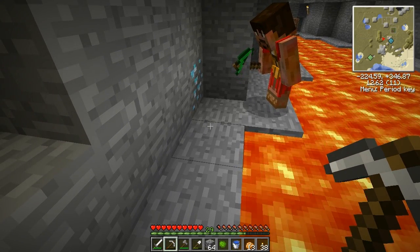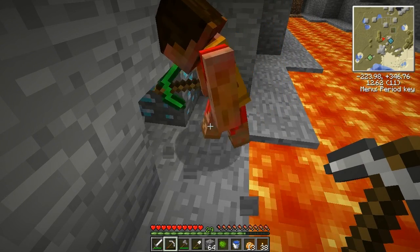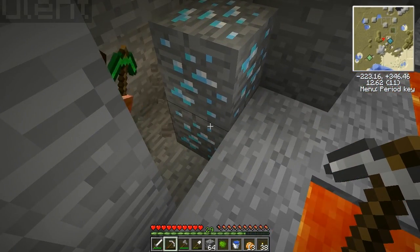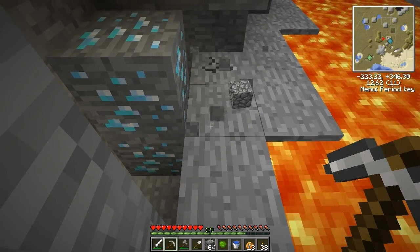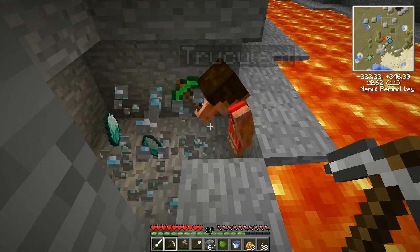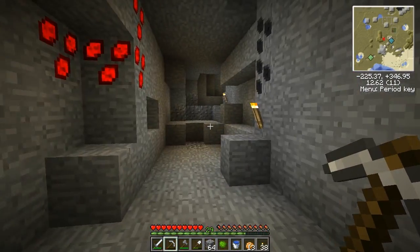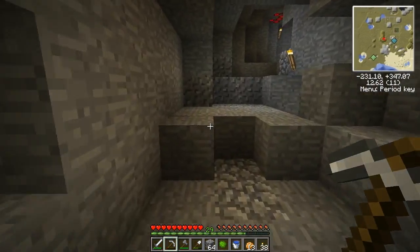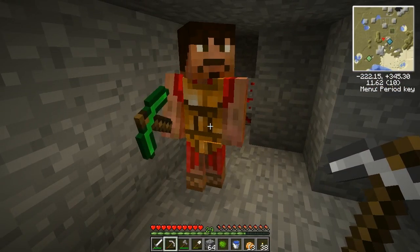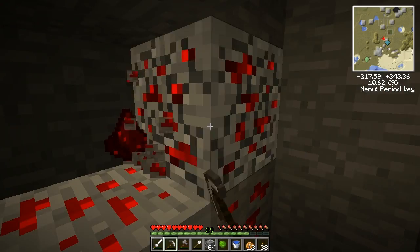We found some diamonds - go ahead and mine that, watch for the lava underneath first. There were only two there, that'll do. We're thinking we're actually gonna take these diamonds and use a twilight forest portal. Also grabbing some redstone here while we're at it.